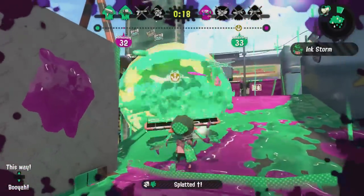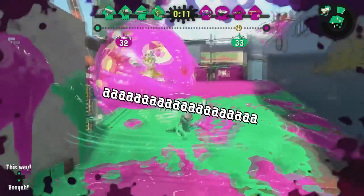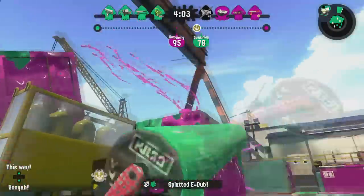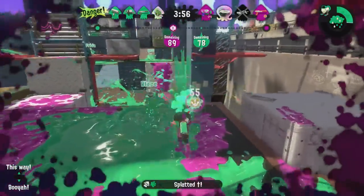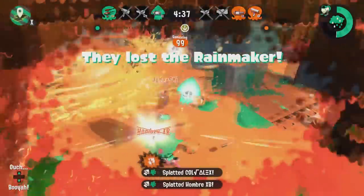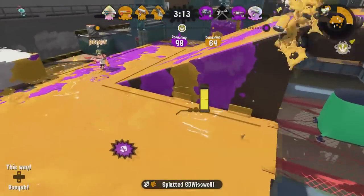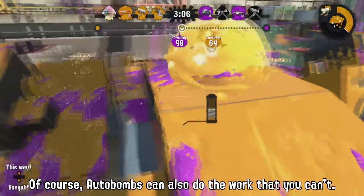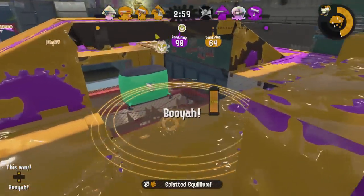Rainmaker can be hard for the Carbon Roller because it doesn't do very much damage to the Rainmaker's shield. I don't recommend running Object Shredder to counter this — try to pop the shield alongside your teammates instead. You do, however, make a great Rainmaker carrier. Because you're probably wearing a lot of swim speed, you'll be able to move the Rainmaker around quicker than most of your teammates. When you're not carrying, swim ahead or to the side of your teammate as their personal entourage. By being in front, you'll be able to body-block shots and slap at opponents that try to close the distance. The quick vertical flicks of the Carbon Roller can also guarantee a path for you and your team to swim through if the coast is clear.